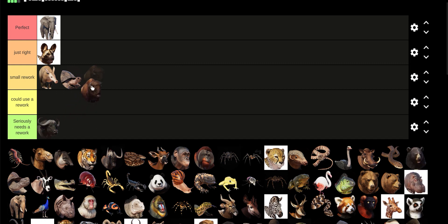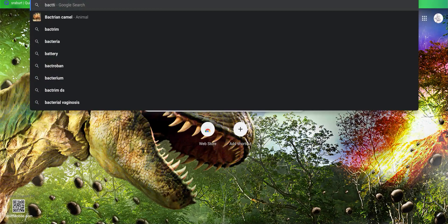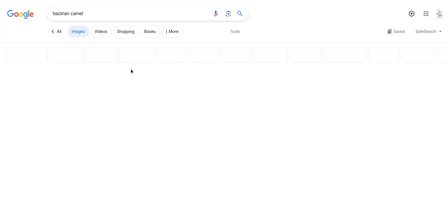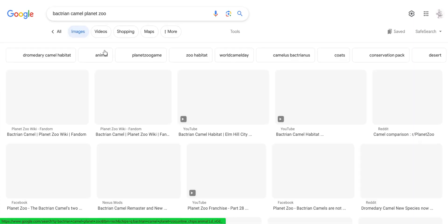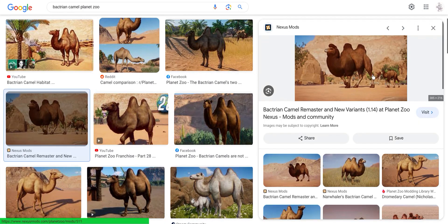Bison — they're good. Bactrian Camel: if you've seen a real one, that's what they're supposed to look like. In Planet Zoo they don't really have that look. There's actually a rework on the Nexus, but unfortunately since I use a Chromebook, I can't really download mods. If anyone knows how, please tell me — I was trying to download a Blue Whale mod but I couldn't.